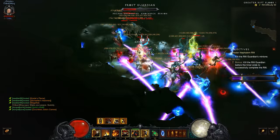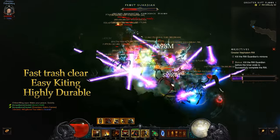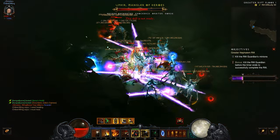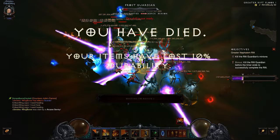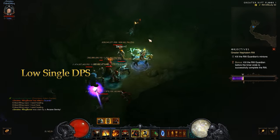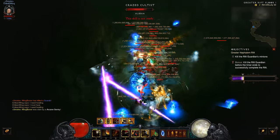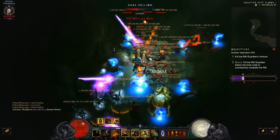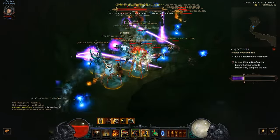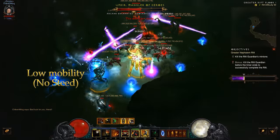For the pros of this build: you have fast trash clear — very easily — high durability, and extreme survivability with Akkhan's Champion and the Prophet rune. You can also easily tell if it's going to be a good or bad Rift with this play style. For the cons: killing elites and Rift Guardians is very hard by themselves — you need that trash to help you out. The only exceptions are if they spawn a lot of adds or have the Horde affix. So you have low single-target damage output; it will build up slowly with Bane of the Stricken, but it takes quite a while.